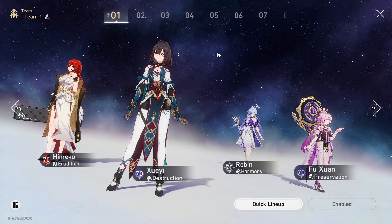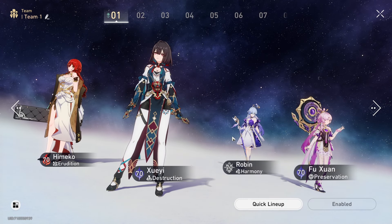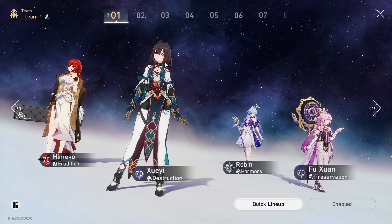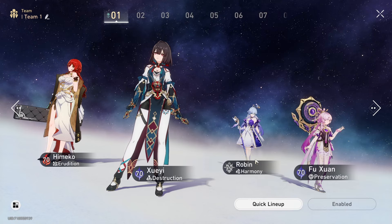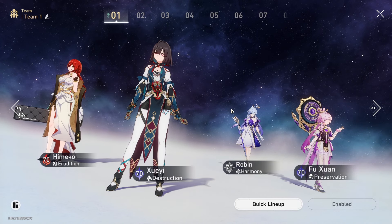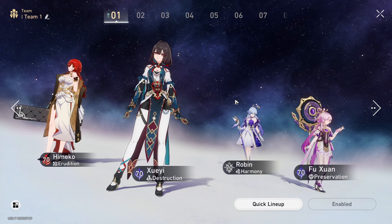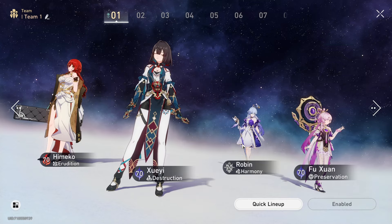This is the team I do everything with — my strongest team. I really like break teams. Robin is actually the one saving my account. Without her I wouldn't be doing any damage because I haven't farmed any relics yet. I have not spent a single trailblaze power on relics — I'm only using relics I get from treasures and missions, because I want to save it until you're guaranteed to get five-star relics. When her ult is not up, I'm basically not doing any damage.